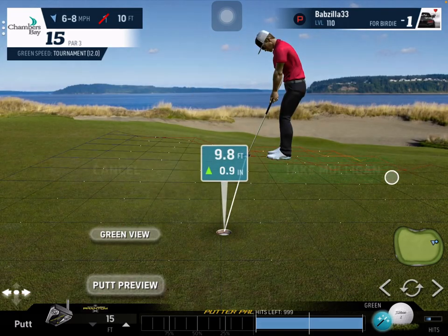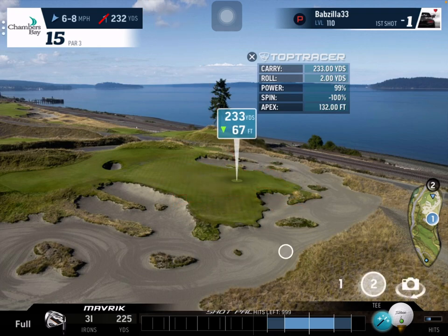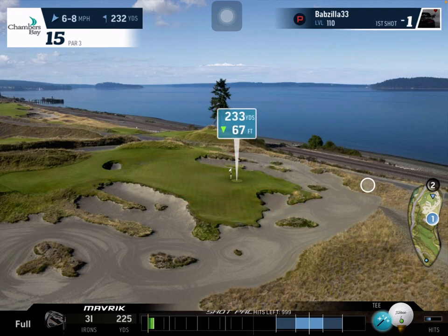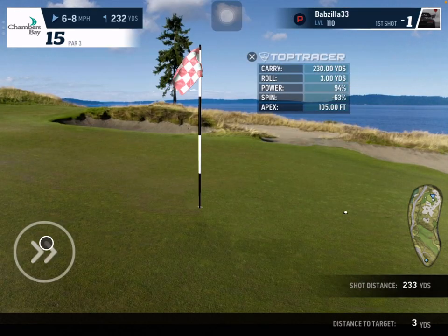Another option is a half spin three iron with the same aim, leaving the flag in at about 94 percent power roughly. Again, same ballpark — roughly the same result as the full backspin shot.